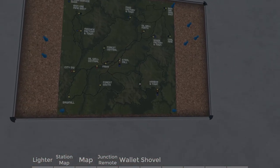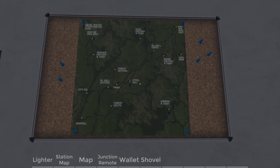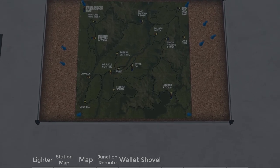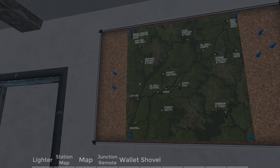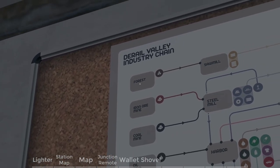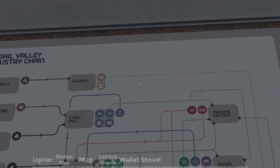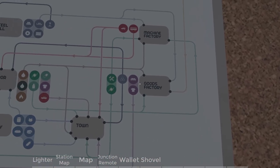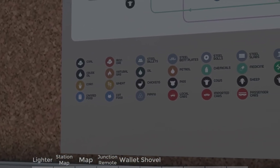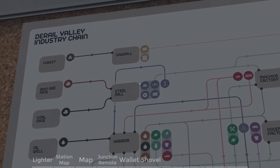The game is made by a small team of five developers. The map is 256 square kilometers and there are about 200 kilometers of rail on it. It is a closed network. There is also the industry chain — the normal industry chain goes from the forest to the sawmill, from the sawmill the products go to the goods factory, from the goods factory to the town or to the harbor and so on.